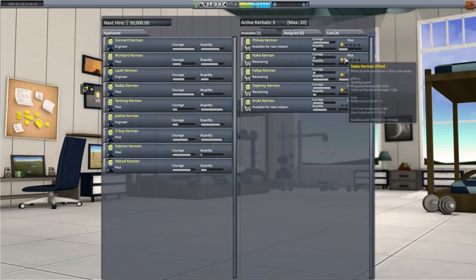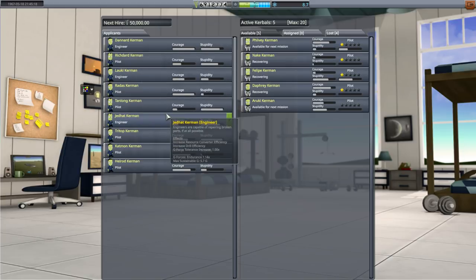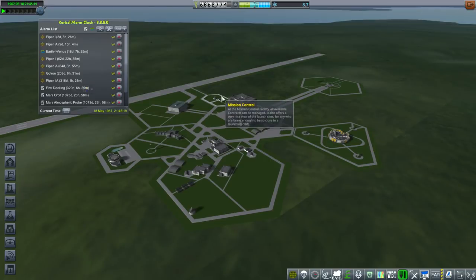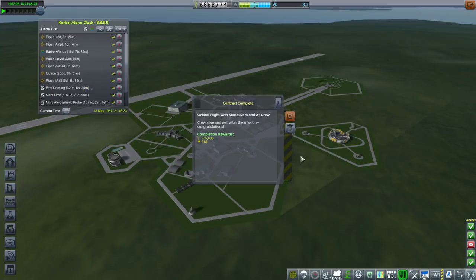These are all pilots — Jed Hat Kerman is very stupid as a choice; Lauke Kerman is a better choice all around. Advisable expenditure, I think. Let's double-check that we fulfilled that contract — yep. So next thing: we'll take care of these two maneuvers, do the Venus launch, and then try the whole docking bit.